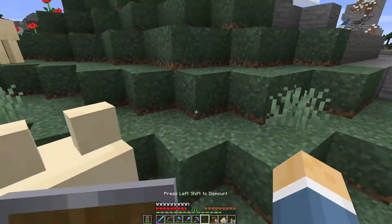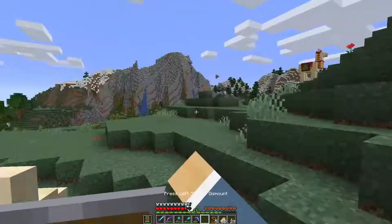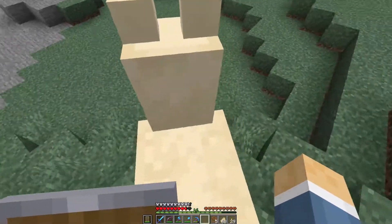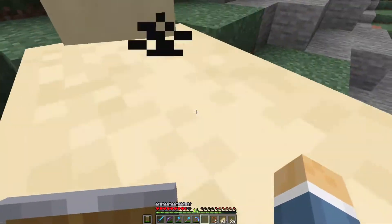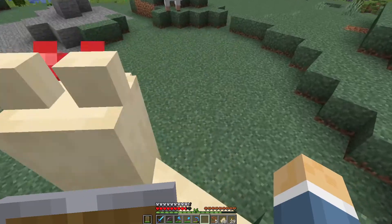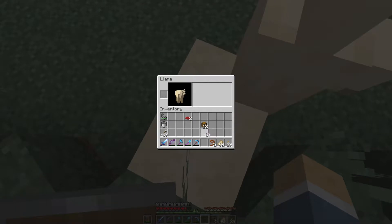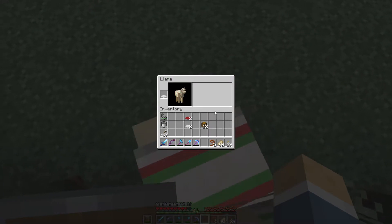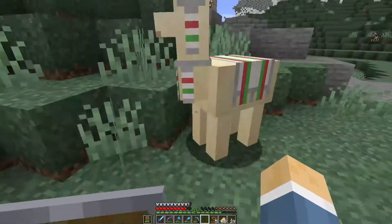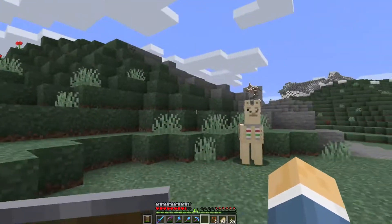Now let's go ahead and tame this second llama. I'll ride him around here until we get some hearts, then put the white carpet on this guy. After getting hearts — you do love me — we can put the white carpet on. Now this looks like the flag of Mexico or Italy or any dozen other countries, but probably somewhere in the South America region.